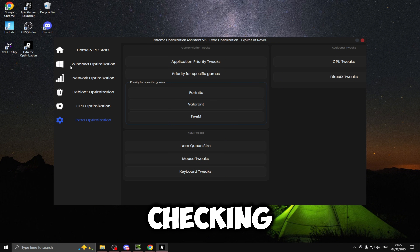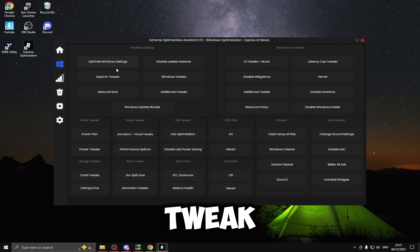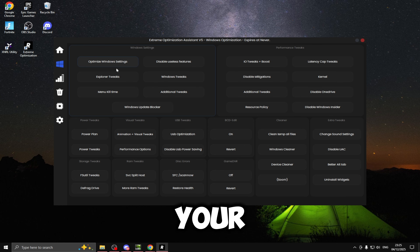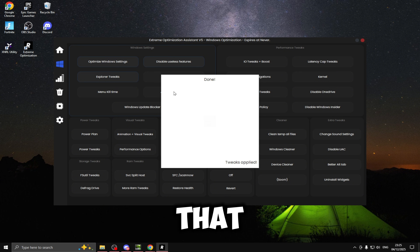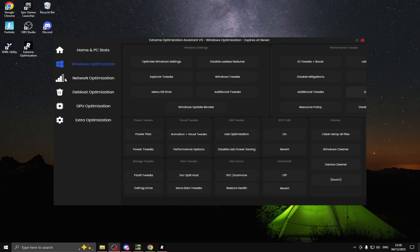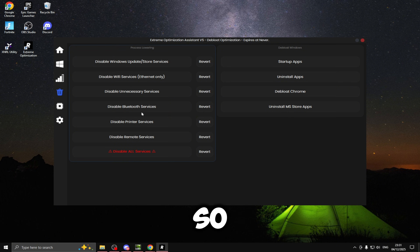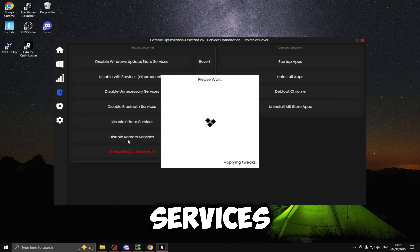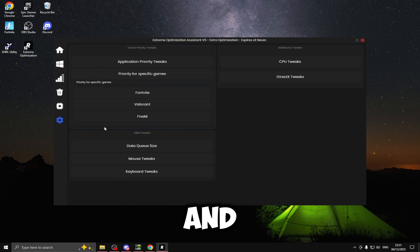I would definitely recommend going and checking it out. We're going to be doing the Windows optimizations first. All you need to do is left click on a tweak and it automatically applies onto your system — just do that for every tweak. The same thing goes for the network optimizations, debloat, GPU and extra optimizations. For example, if you want to disable your printer services, just left click. It only takes a couple of minutes to tweak all of your Windows settings. I'm going to go through and do this for everything.